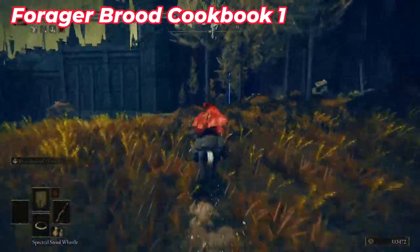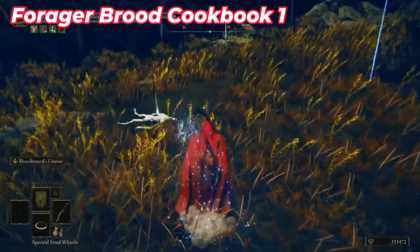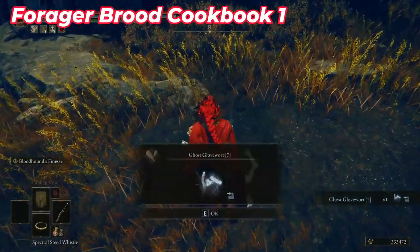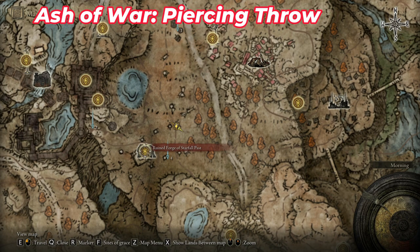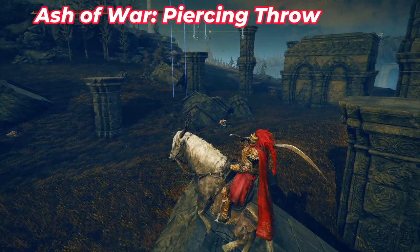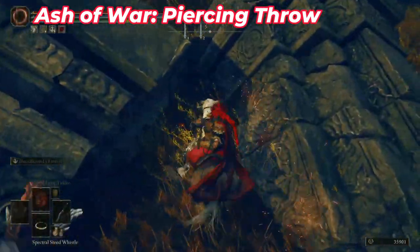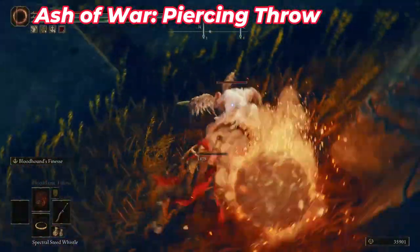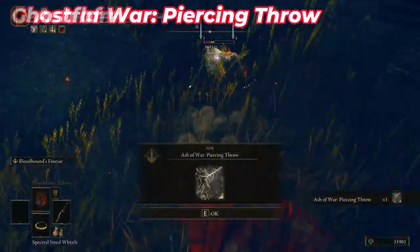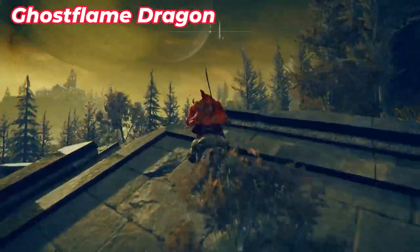Go outside the ruined fort and head all the way northwest. When you reach the area, you'll find some harmless invisible enemies — I finished the game so they don't show, but you should do this before finishing. Go to where I placed the marker outside the building, kill the enemy there, and it will give you an Ash of War when it blows up.